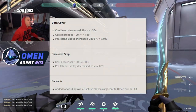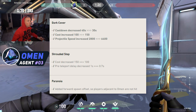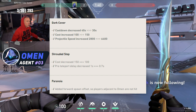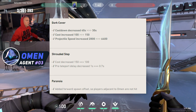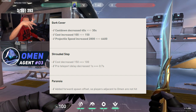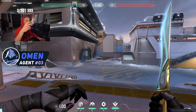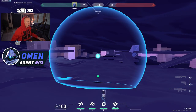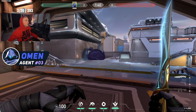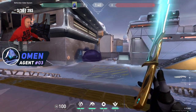Omen smoke cooldown reduced from 40 to 30. The cost of the smoke was increased from 100 to 150. The speed that the smoke travels was increased drastically — similar to how Brimstone's drops from the sky faster, Omen's smoke just goes to its spot a lot faster now. It went from 2,800 to 6,400.